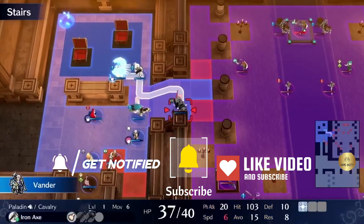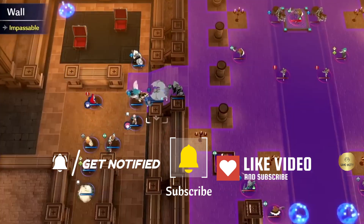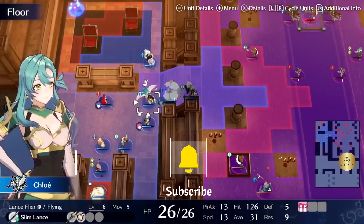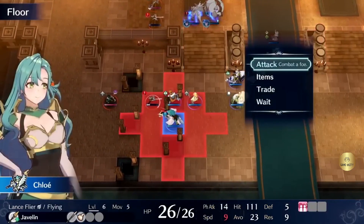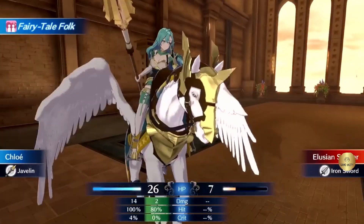I also loved how all of your units' stats, abilities, etc. are visible on the bottom of the screen instead of having to navigate through multiple menus. This made the tactical aspect of combat easier to plan out, knowing immediately, for example, who would outspeed who.